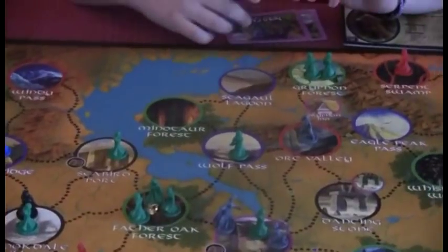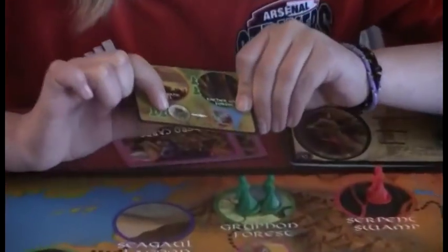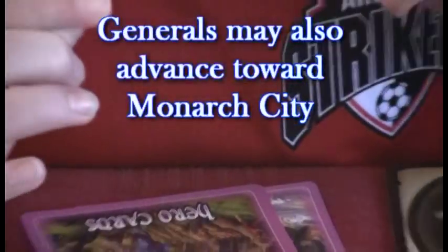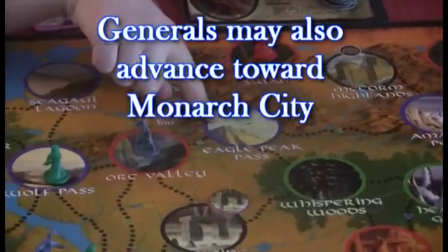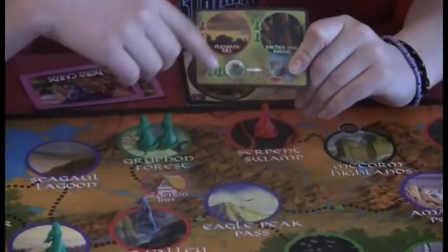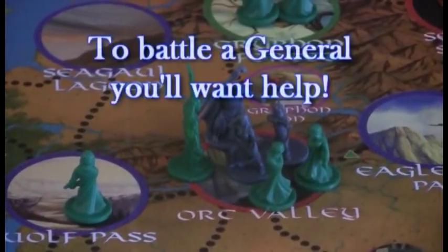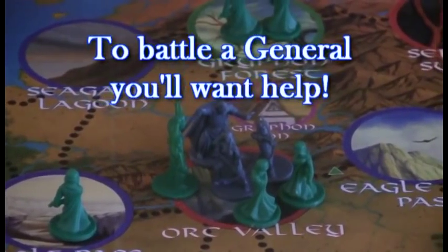What else happens on your darkness spreads card? At the bottom it shows the general. Here's the green general — so he would move, say to Ork Valley if he was next to Eagle Peak Pass. And we drew this card, so he would move to Ork Valley with two of his minions, and you'd place two minions. So he comes there with two minions.